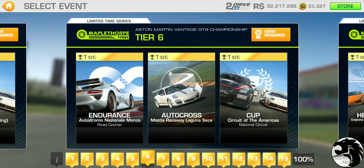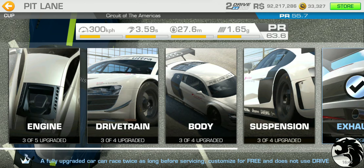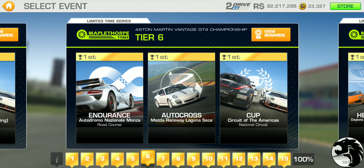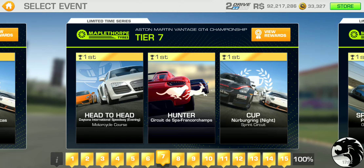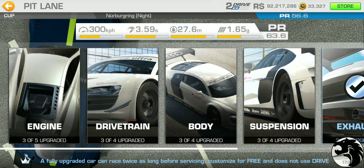Tier six has endurance at Monza road course, autocross at Laguna Seca, and the cup at Circuit of the Americas national circuit — two laps with a PR requirement of 55.7. Tier seven features a head-to-head at the Daytona motorcycle course, a hunter at Spa, and the cup at Nurburgring night race sprint circuit — two laps with a PR requirement of 56.6. The head-to-head is a single lap.